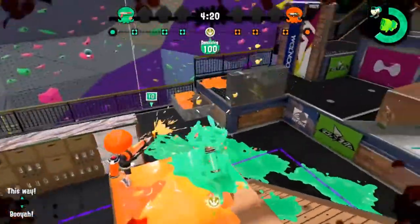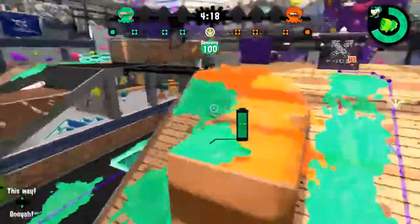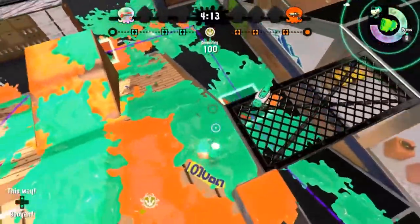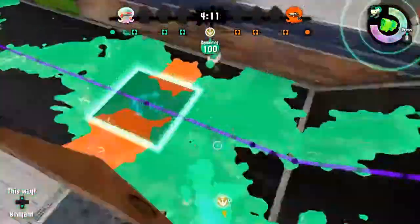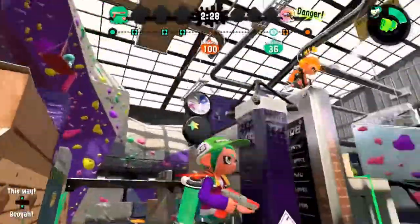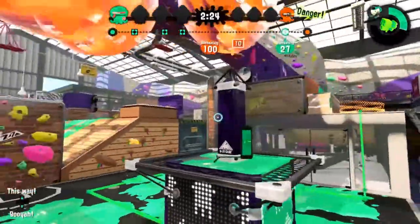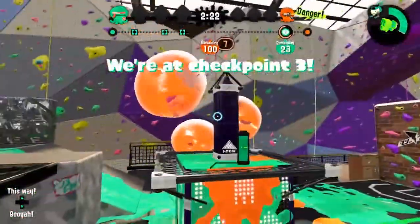I also want to point out how, after the tower leaves the most center-raised area, it goes down into a passage between two different raised areas. This gives the defending team an advantage over those riding the actual tower. And once you reach this corner, the defending team has the perfect opportunity to launch a counter-attack while the tower waits at the checkpoint.